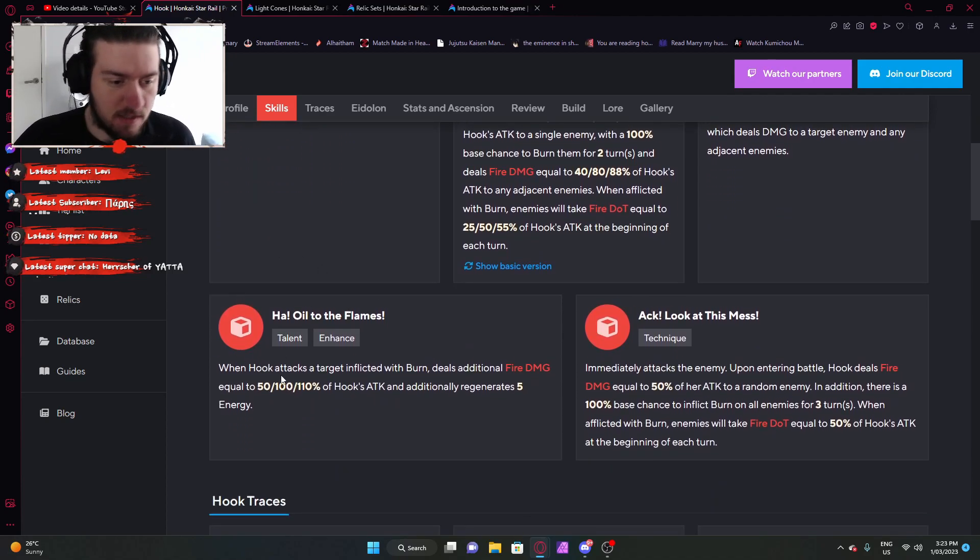The only talent: when Hook attacks a target infected with burn, deal additional fire damage equal to a certain percentage of Hook's attack, and additionally regenerate 5 energy. This one I actually really like because of the energy restoration. Not a lot of characters that we've covered so far have an extra bit of energy regen in their kit naturally through a specific number — some have percentage rate increases, which is slightly different. So that's pretty neat.